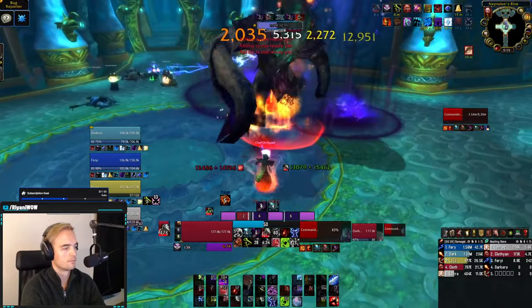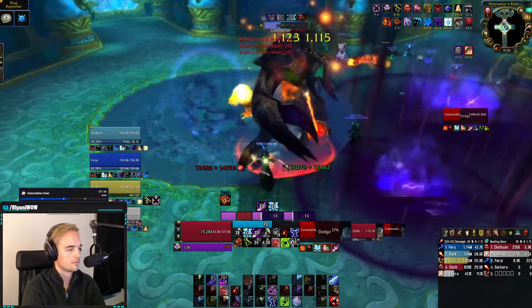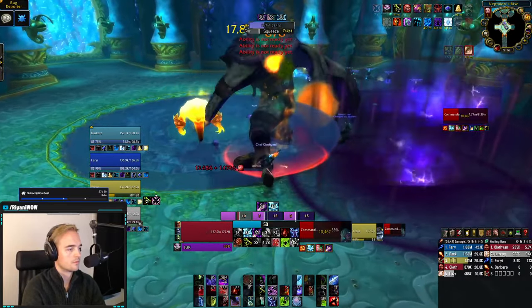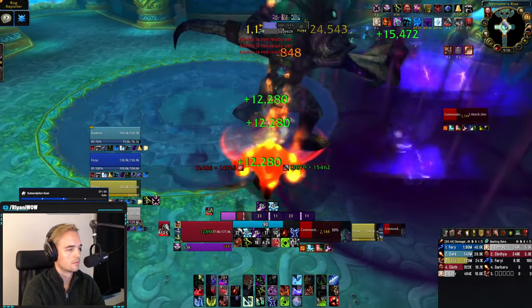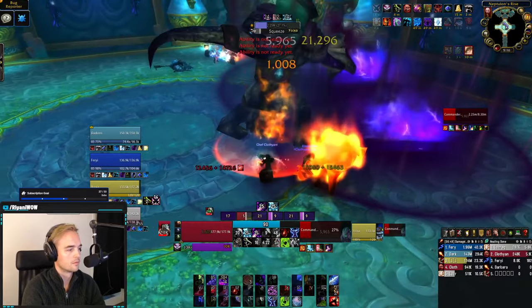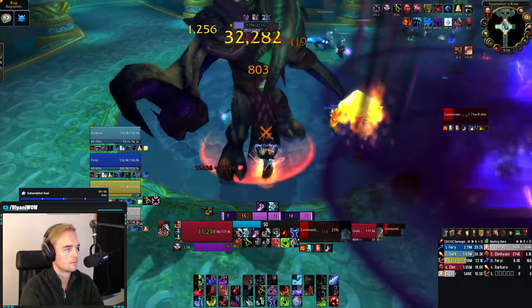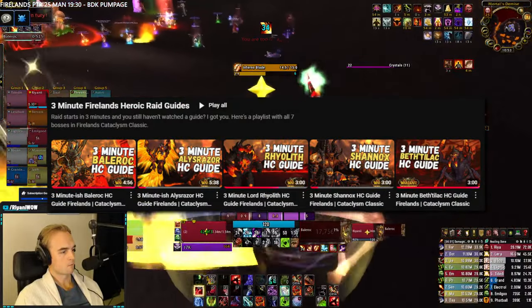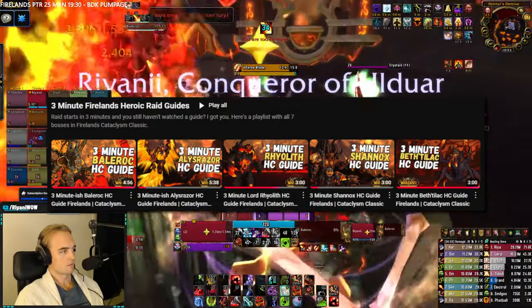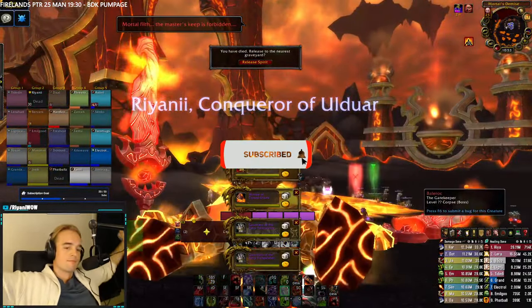Affixes like the ones we had in Halls of Stone and Halls of Lightning were absolutely perfect in the way that they spiced up how you approached the dungeon and gave you a reward for playing correctly while penalizing you for not keeping up a high speed. My delusional self was hoping for a system that more resembled Mythic Plus, but we got just the opposite. I've now done 5 out of the 7 bosses in the Firelands raid guide series with the 6th being on the way, so make sure to subscribe to stay up to date with the guides being released.